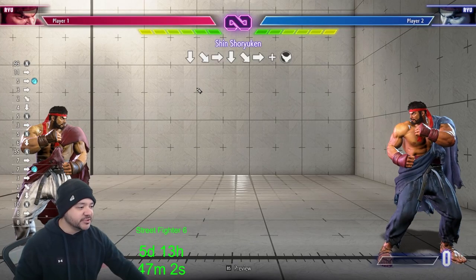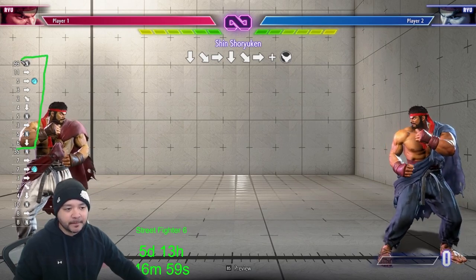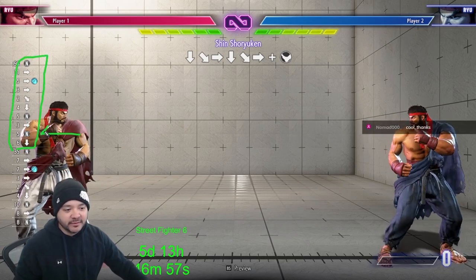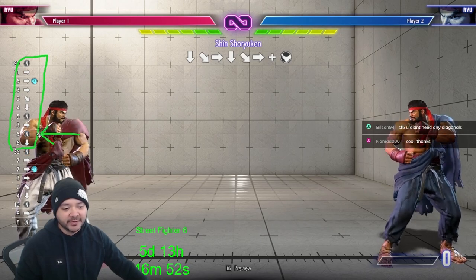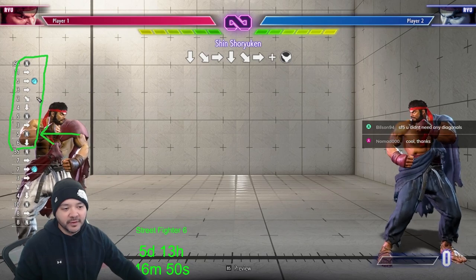So if you look closely in this Vati video, right here: forward, neutral, down, neutral, forward — no diagonal — and then one diagonal.